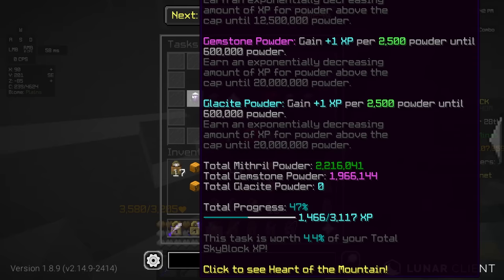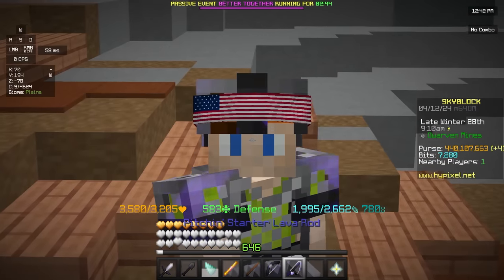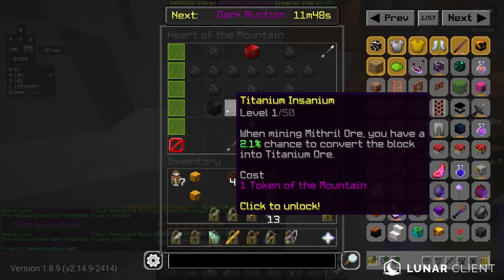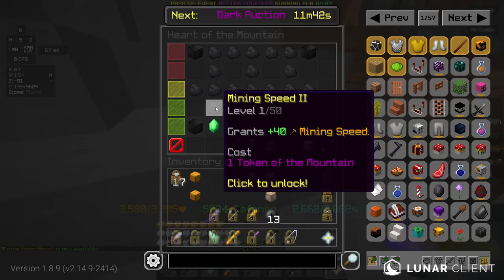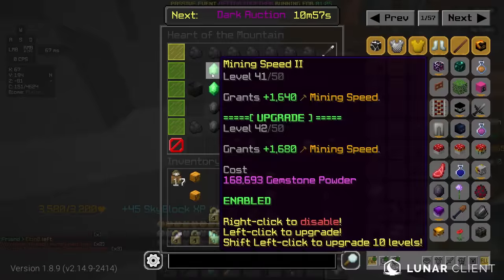Alrighty, there we go. Now I got basically two mil gemstone powder, which I know is not a whole lot, but listen, I had about one mil before this. So let me go ahead and reset this, then grab the mining speed boost and mining speed perks of course. Put all my mithril powder into this and then put all my gemstone powder into this up here.